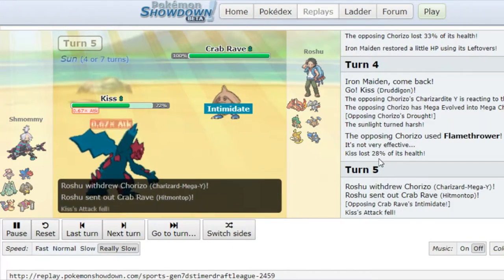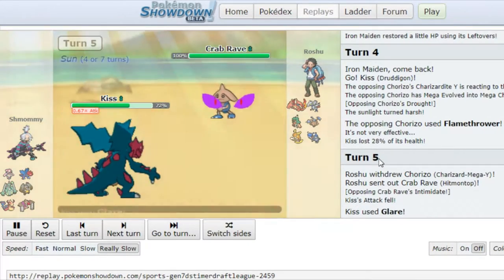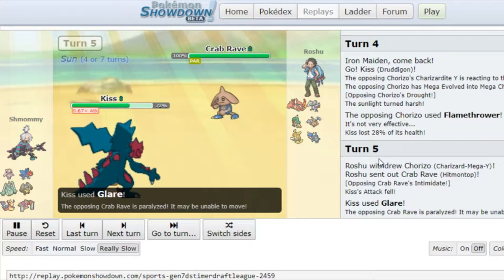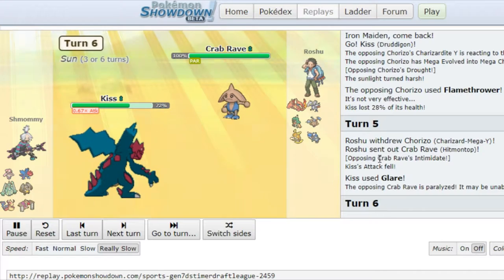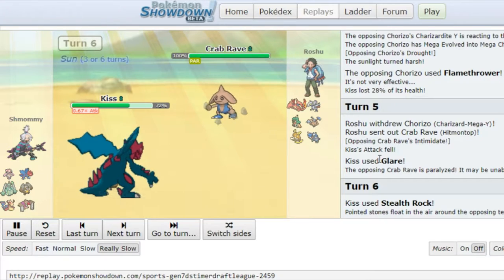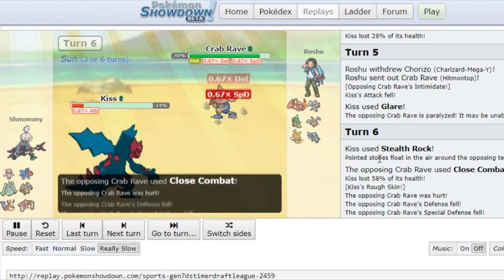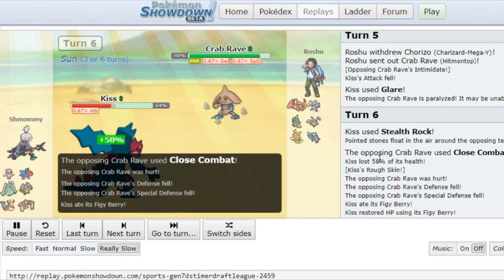He switches in to his hip on top. I'm just trying to put up my rocks and everything, and just glare everything I can because it's very important for me to win the speed tiers with things. Paralyzing stuff is great because it gives you immediate access to stuff.